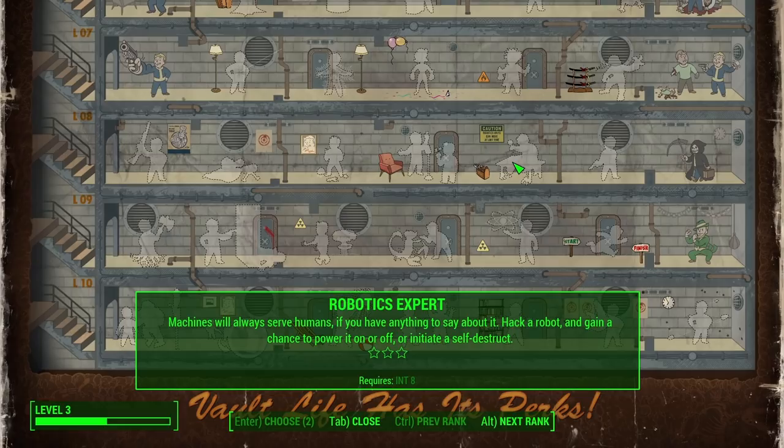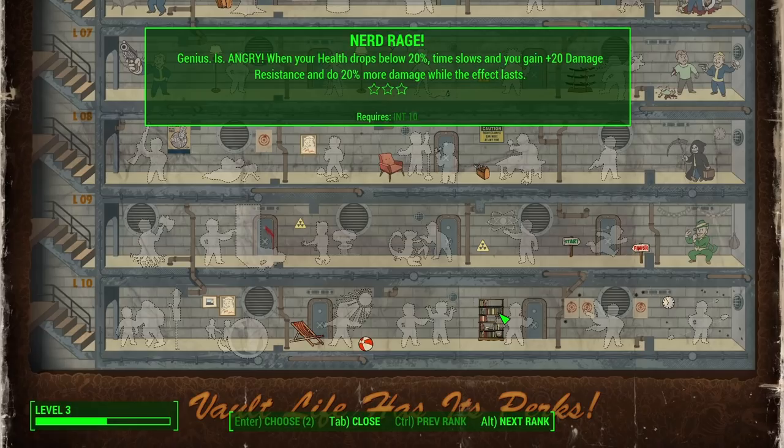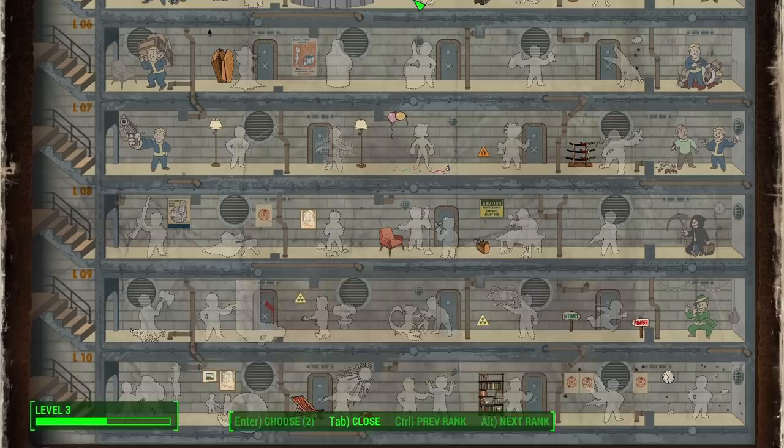Science — take full advantage of advanced technology with access to base level and Rank 1 high-tech mods. Chemist — chems last 50% longer. Far out. Robotics Expert — 'Machines will always serve humans, if you have anything to say about it' — hack a robot and gain a chance to power it off or initiate a self-destruct. Nuclear Physicist — radiation weapons do 50% more damage and fusion cores last 25% longer. Wait — there are weapons specifically for radiation? Is that a type of energy weapon? Nerd Rage — when your health drops below 20%, time slows and you gain +20 damage resistance and do 20% more damage.